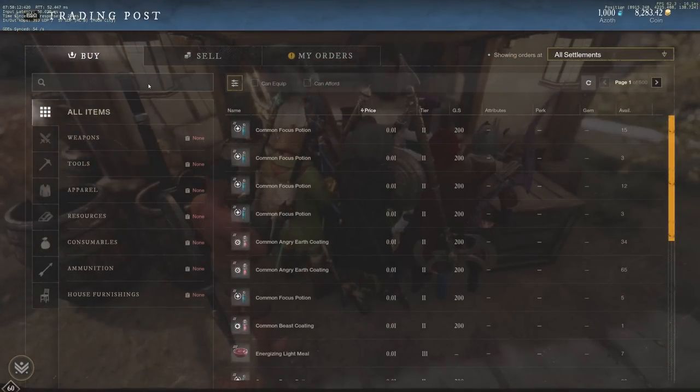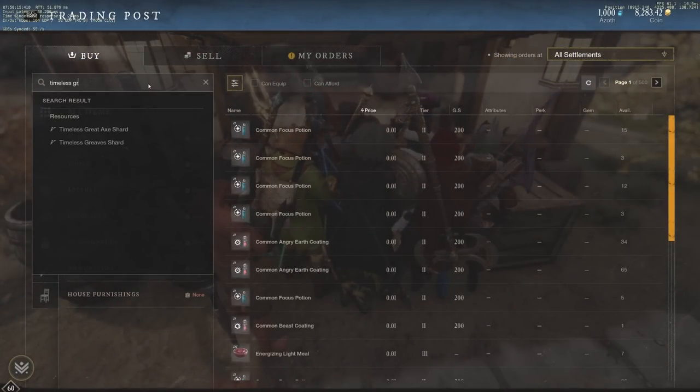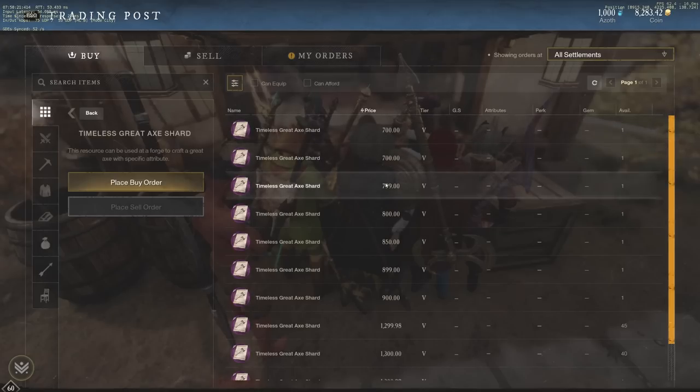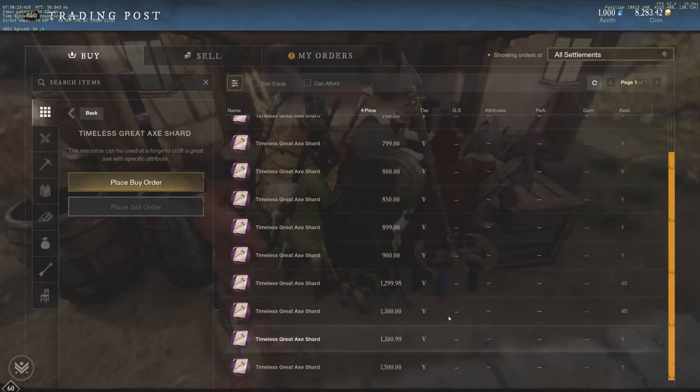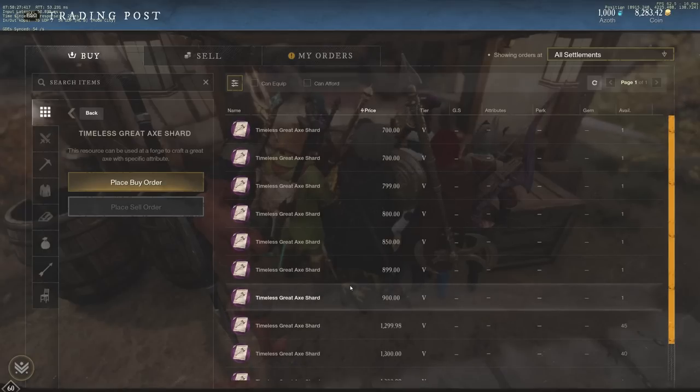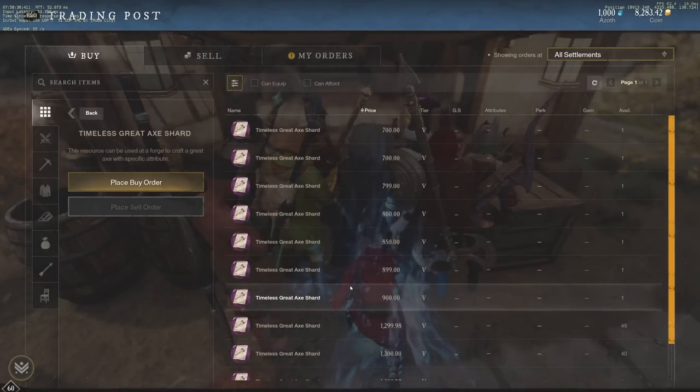If we go look at the Great Axe Timeless Shard, it costs quite a bit right now. The Great Axe is selling for 700 gold at the very minimum — there's two there — and then it goes straight to 800. There's really not that much on the market for less than 1,300 gold. People are starting to pick up on this; they understand that three Timeless Shards is quite a bit. So people are going to start buying these low and selling them high come October 18th.